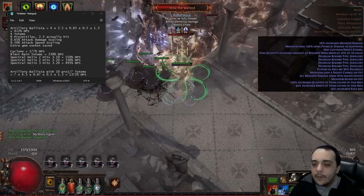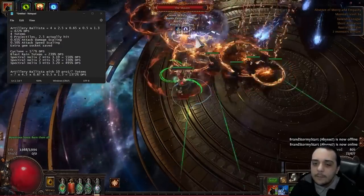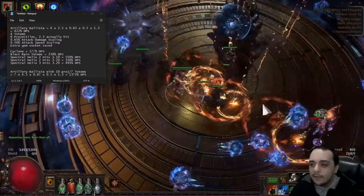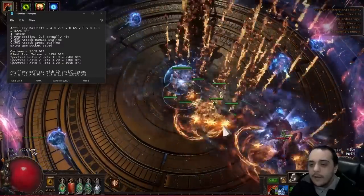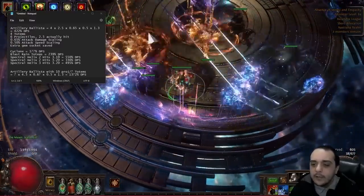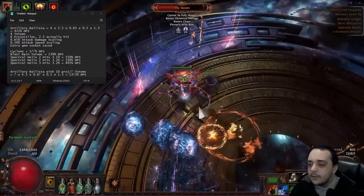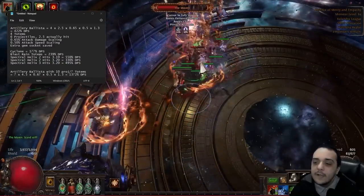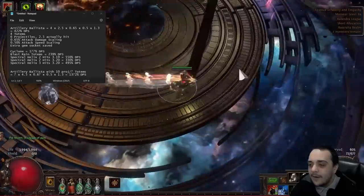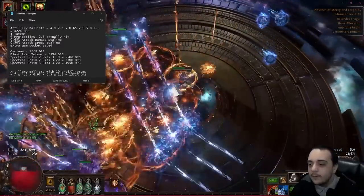Once you're at 10 projectiles and seven totems, which doesn't require very much investment at all, you're sitting at around 1400 DPS scaling. To give a comparison that makes sense: Cyclone is sitting at 177 DPS scaling, so this is many many times stronger than Cyclone. Even compared to a two-hit Spectral Helix on patch 3.19, that's only clocking in at 550 DPS scaling. So this is a build that has really good damage but also pretty good clear, you can do bosses on it — it's pretty well-rounded. That means we get to allocate a lot of points on our tree towards defenses, covering things like spell suppression, ailment avoidance, and evasion cap.